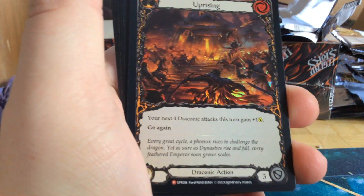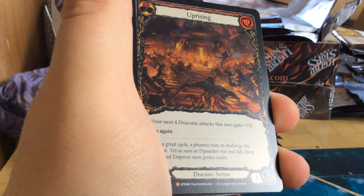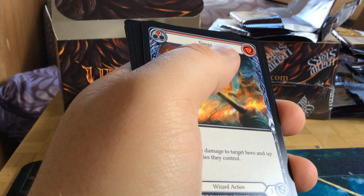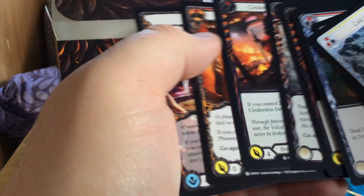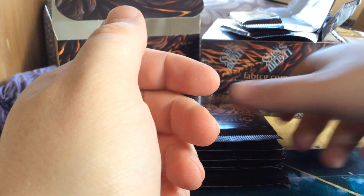We got Uprising, rainbow foil — that's really nice. That's the second foil of this box in the majestic department. Obviously we have gotten other foils, but that's pretty cool.